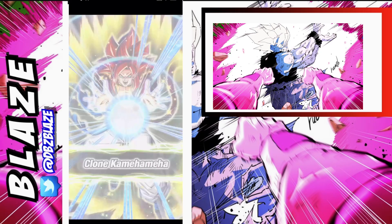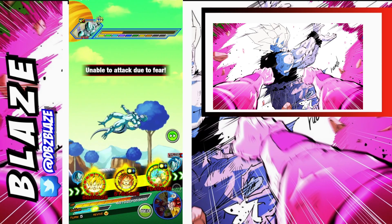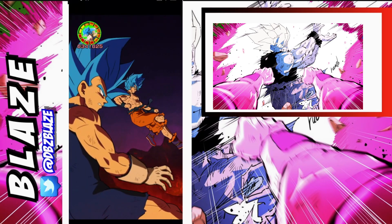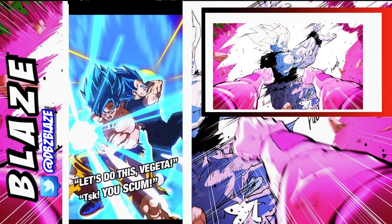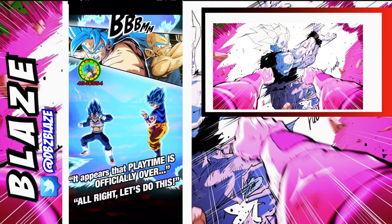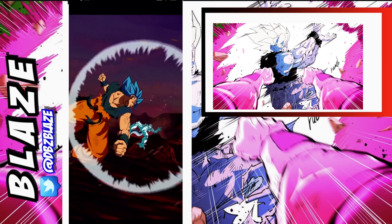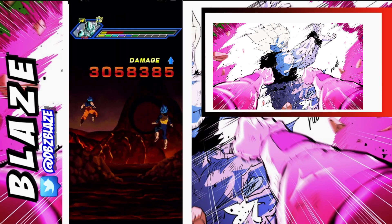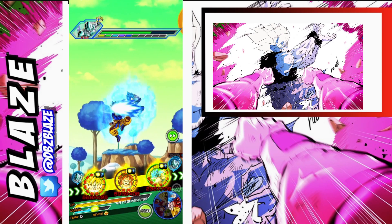Now, Super Saiyan 4 Gogeta — I've seen the slander on Twitter for some odd reason, and do not disregard this guy, because he already took out two health bars from Metal Cooler and he decided to pop off, so I was actually pretty happy with that. I debated putting him at the back, but I really did not want to leave the RNG for a 50% chance to counter, so I decided to put the Gods at the back, because they are going to do at least a double super — so their defense is going to be increased quite a lot. Even if we don't dodge a super attack, at least we have a chance to survive.